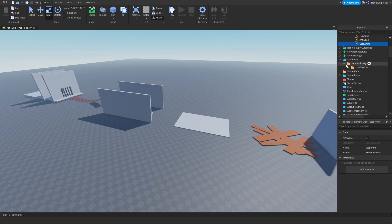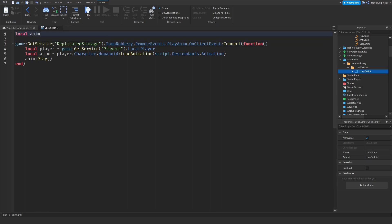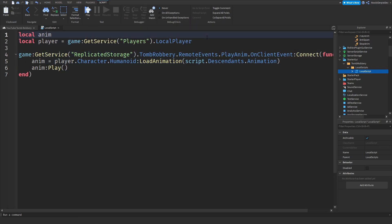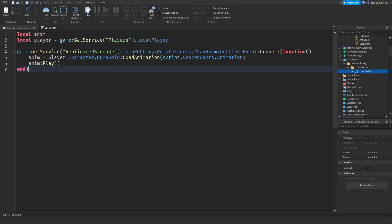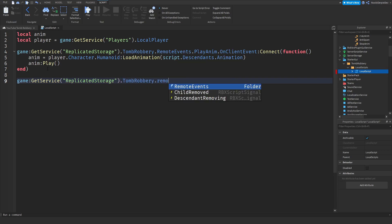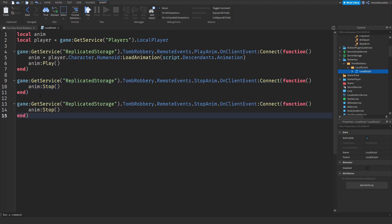Go to StarterGui in the LocalScript. Declare `local anim`, then drag the player function out and remove the local keyword so you have `local anim` and `local player = game.Players.LocalPlayer`. Set `anim` to not local anim. Then connect `game:GetService('ReplicatedStorage').TombRobbery.RemoteEvents.StopAnim.OnClientEvent:Connect(function)` — once fired, call `anim:Stop()`. Then duplicate that connection and change StopAnim to anti-spam, disabling the proximity prompt for 5 seconds via `task.wait(5)` before re-enabling it.